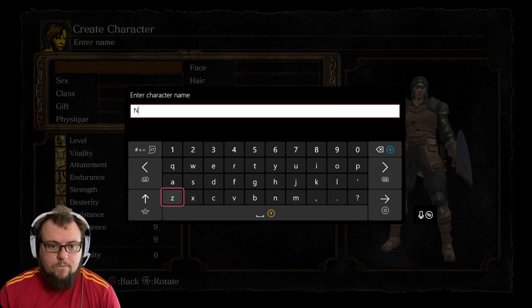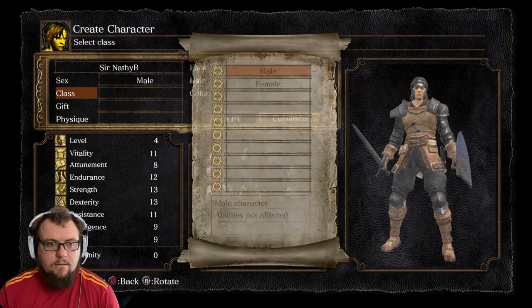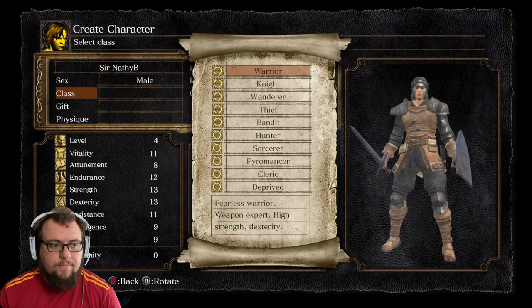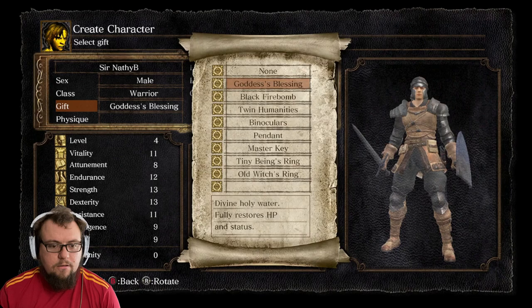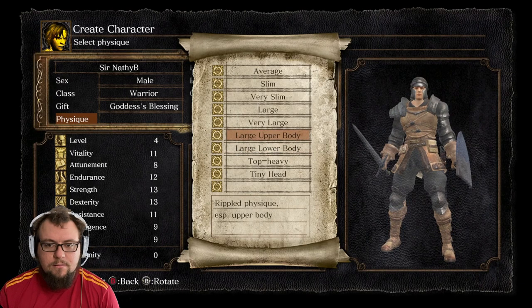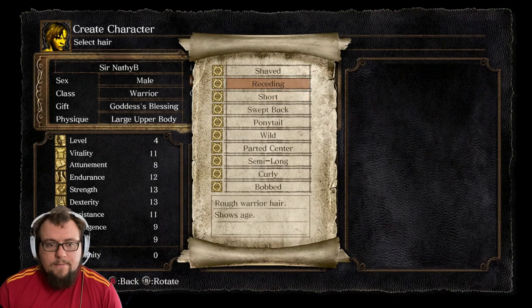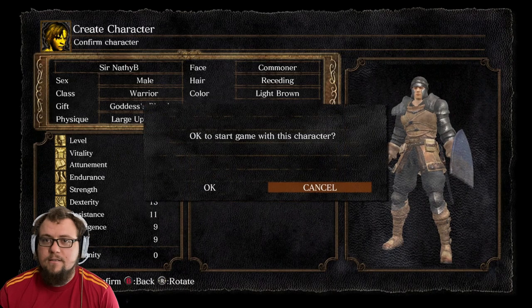We have to create our character. We will be called Sir Nathiebe 6, male, class warrior. For my gift, I think we have to go Goddess's Blessing, simply because it gives you full HP and status — that's very much me. I have a big bum and big legs, that's how I want to look. Tiny head. We'll go large upper body, light brown receding hair. Accept — okay, start the game with this character.